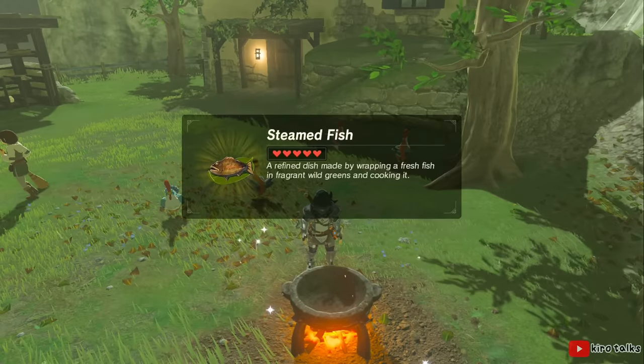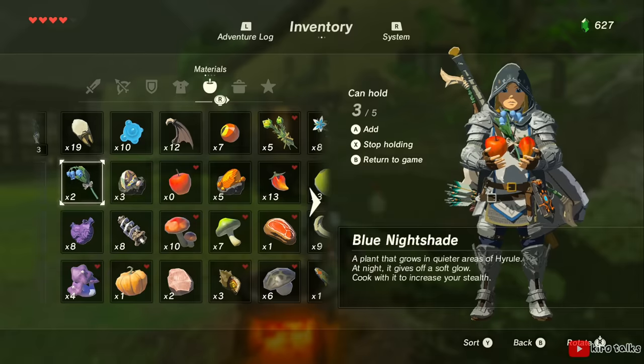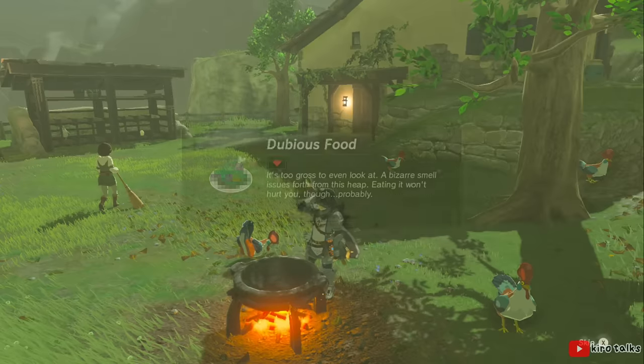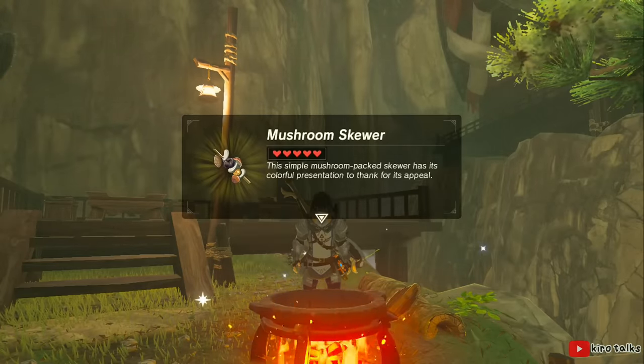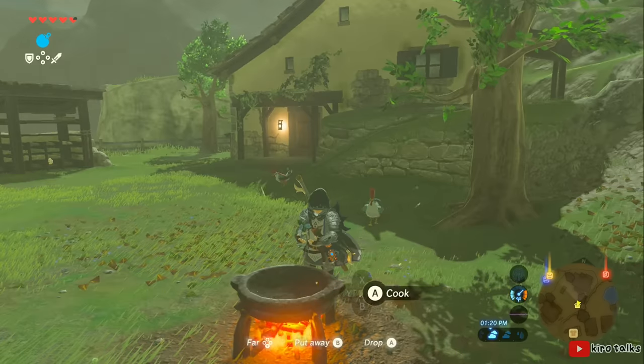Breath of the Wild has a much more free-form style of cooking. You select up to five items that you can hold, and by throwing them into a pot with a fire, you start cooking. Sometimes you get actual garbage, but if you manage to find a good combination, then you'll get a food item. What makes this cooking system great is that you can add your own flair to the recipes.